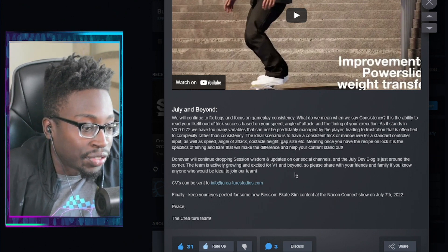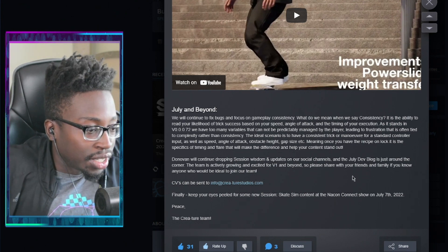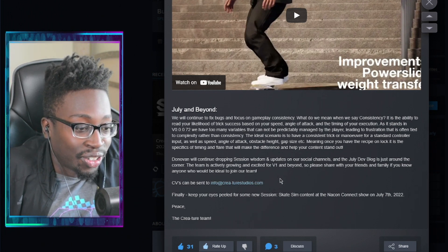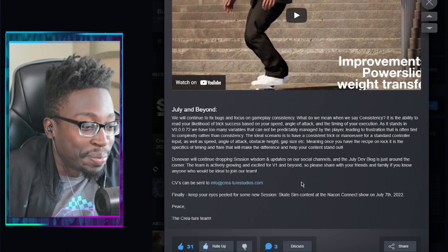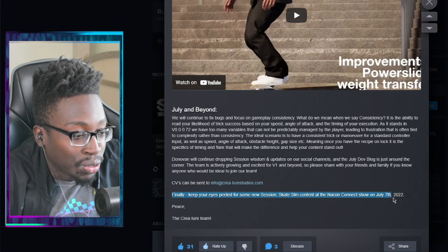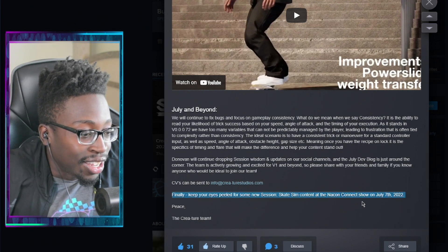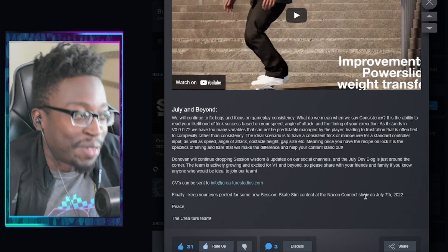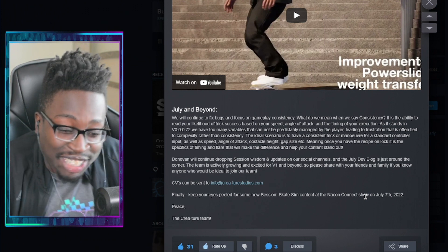The ideal scenario is a consistent trick or maneuver for a standard controller input accounting for speed, angle of attack, obstacle height, gap size, etc. - so once you have the recipe on lock, timing and flair make the difference. Donovan will continue dropping Session wisdom on social channels, the July dev blog is just around the corner, and keep your eyes peeled for new Session Skate Sim content at the Nikon Connect show on July 7th.